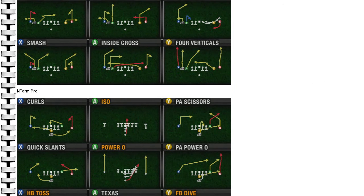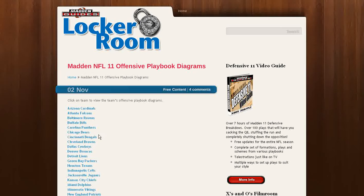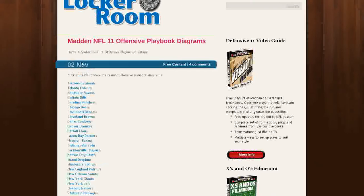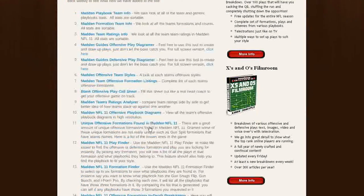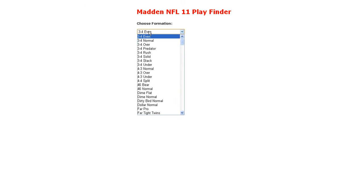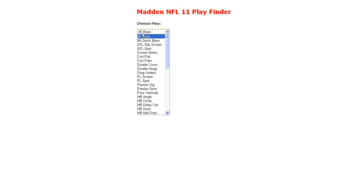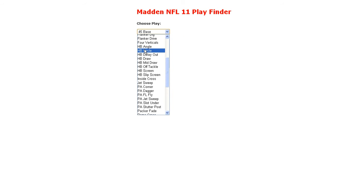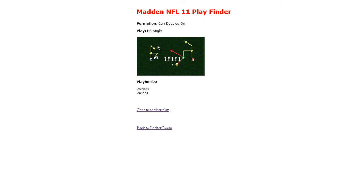These are the 32 offensive playbooks from Madden NFL 11 posted in the locker room, and keep in mind it's all free content. Now, another nice tool that has been requested pretty much every single year — this is the Madden NFL 11 Play Finder. Say you're looking for a play. Say we go into Gun Doubles On, hit Submit, and then from the next drop-down menu you're looking for the half-back angle. Hit Submit again, and it's going to list the playbooks that particular play is in.